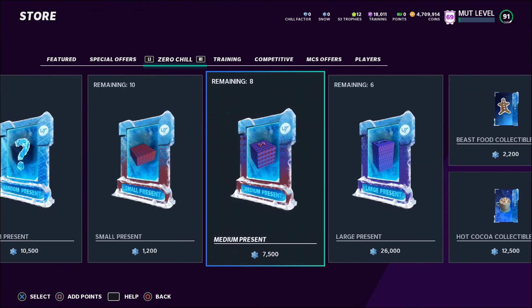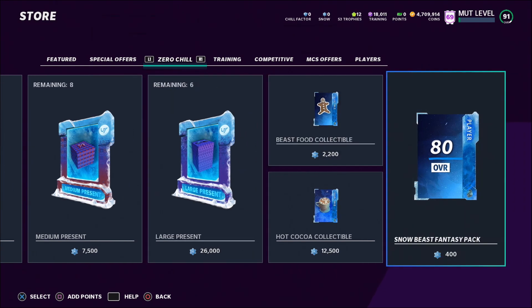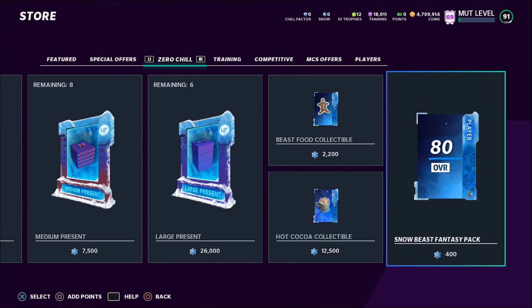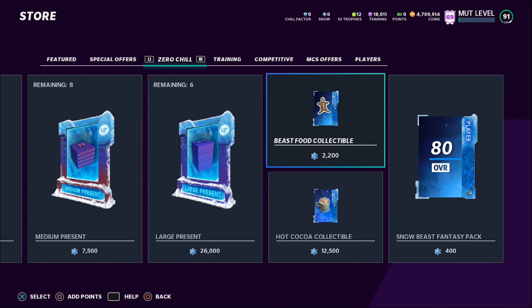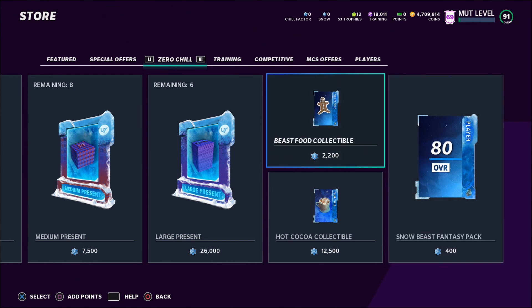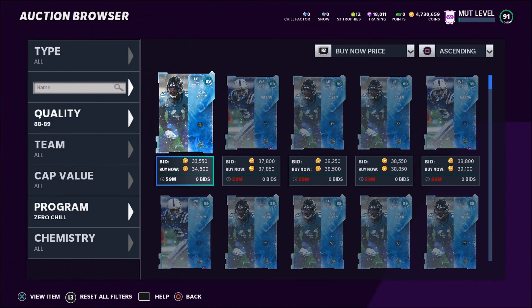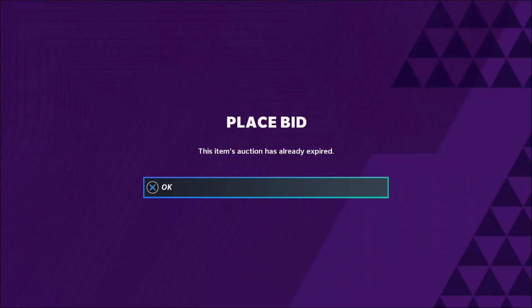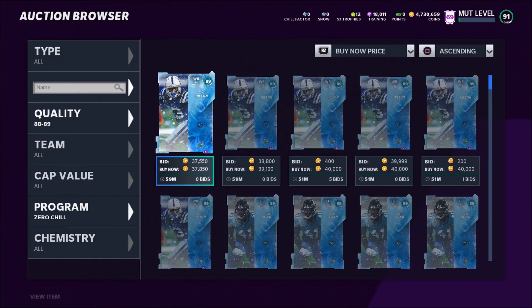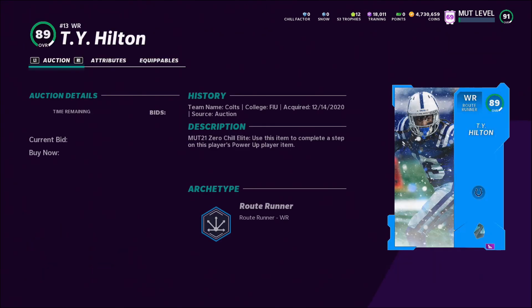If you just want to pull a large present, you can buy one directly for 26,000 Snow. There's also a beast food collectible to upgrade Snow Beasts and a hot cocoa collectible to thaw frozen players. I want to test something: can you get a 93 overall Snow Beast for only about 10,000 Snow? A Snow Beast costs 400 Snow and you only need four beast food collectibles to upgrade it to 93 overall. So you'd need roughly 9,200 Snow total. From an 89 overall quick-sell you get about 8,000 Snow, and an 85 overall quick-sells for 2,000 Snow.